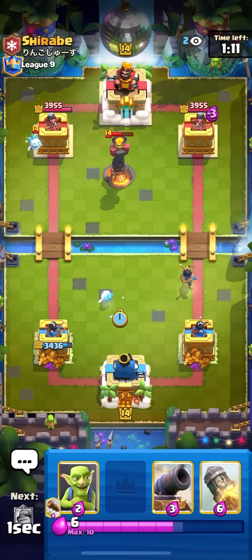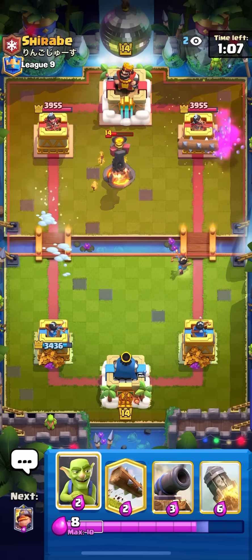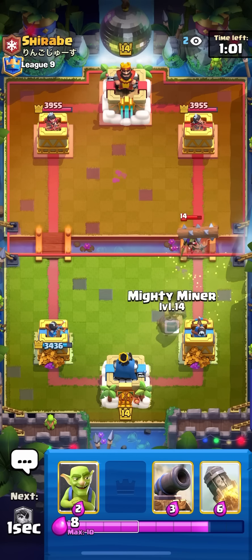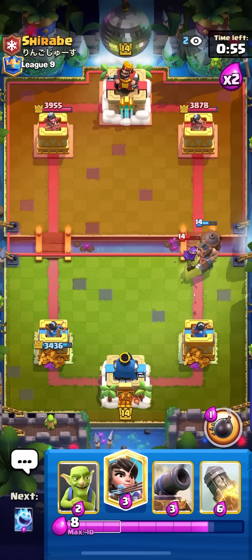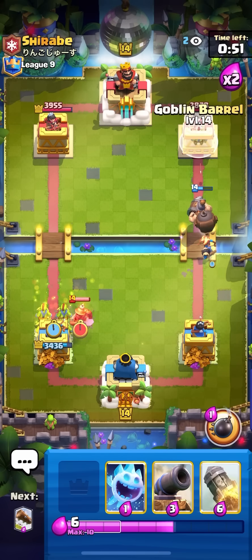Just going for my ice spirit here in the middle for his ice spirit, going for my barrel on the right as well. He goes for the log probably to snipe my princess with the queen — going for my log on the archer queen, then mighty miner on it. He goes for the ability — perfect, gonna kill the queen as well. Princess bridge, going for goblins.